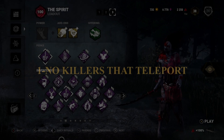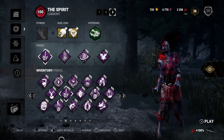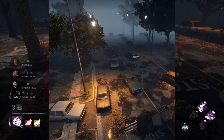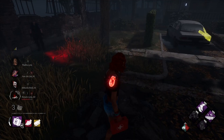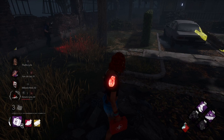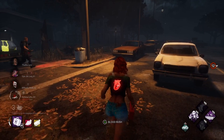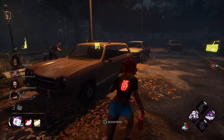I have made two rules for this. Rule number one: we're not going to include killers that can teleport, like Nurse and Sadako. Rule number two: we're only going to run forward in a straight line, and that goes for killers like Blight who have to bump into stuff. The map we're choosing is Haddonfield. All we're going to do is run from this wall to the opposite wall, only in a straight line — no bumping, nothing else. Very simple.